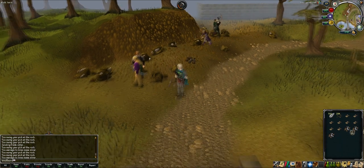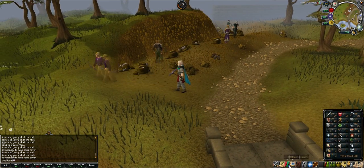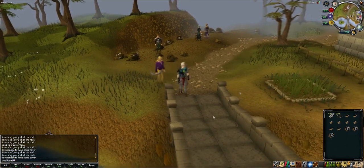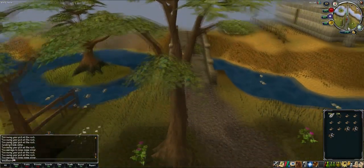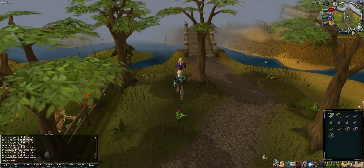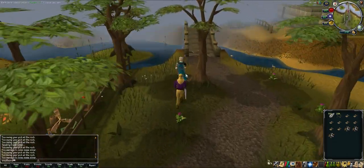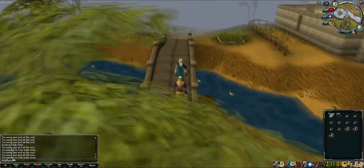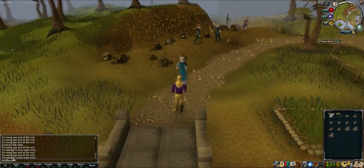Next we want to do fishing — my fishing is 16, yours is 25. But you know what else is really good money? Collecting ashes. Yeah, I know — I think you need them for herblore or something. Want to go to the GE on a high world and collect some ashes? That'll be an interesting way to make money, and anyone can do it.